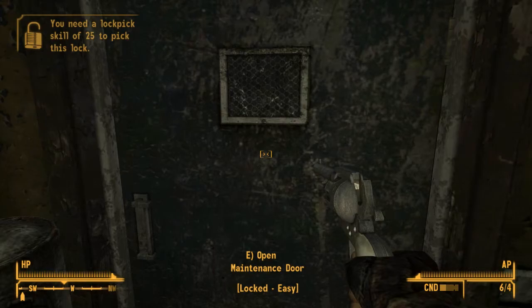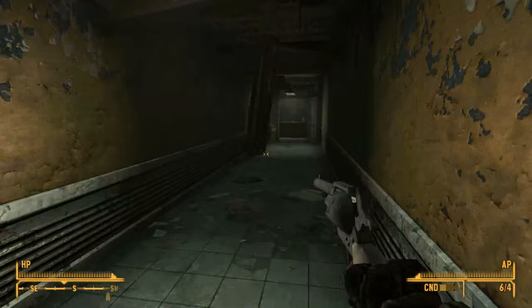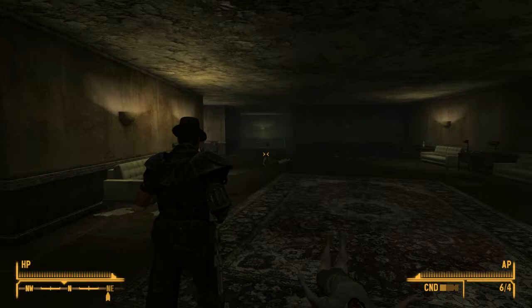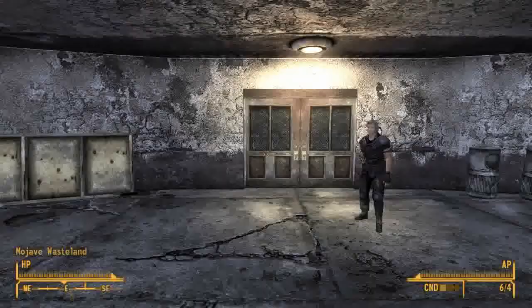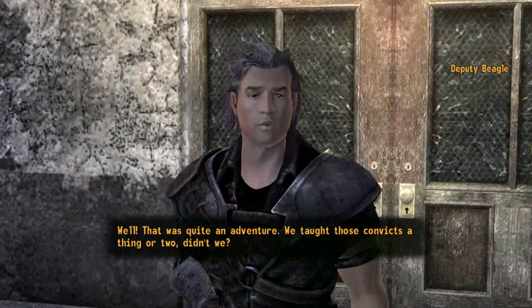Gonna grab myself some food, stock up, which is always nice. We'll head out of here. You're coming, Deputy — bringing you to freedom! Can't open that door? I guess we're going around the other way. Got a bit of screen lag right there. We're just gonna go out to Prim. Well, that was quite an adventure. We taught those convicts a thing or two, didn't we? Breaking myself out of a hostage situation — not to diminish your role in it, of course. But it was quite thrilling.